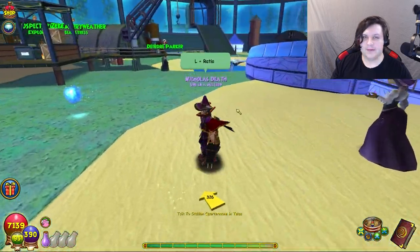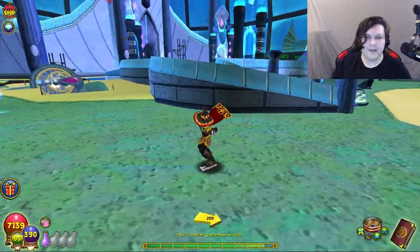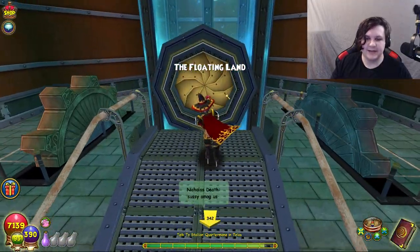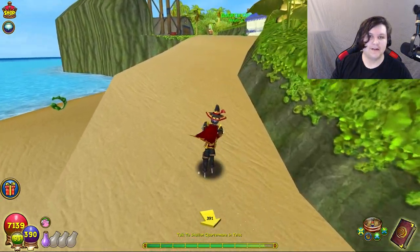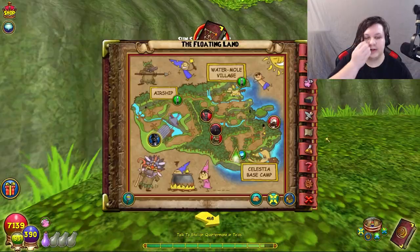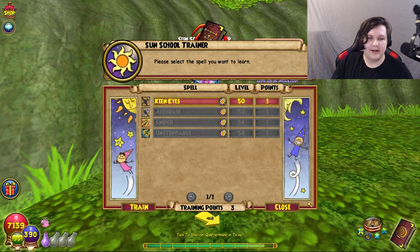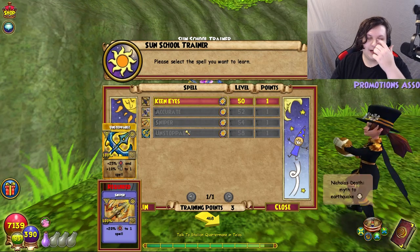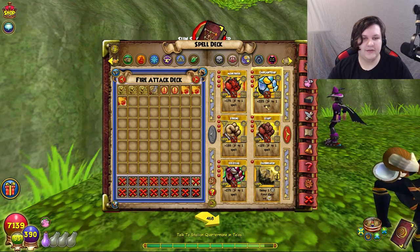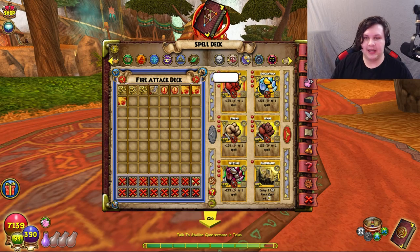For the Sun school, you want to train up to Monstrous and then Gargantuan. You can get Gargantuan at level 58, but not from the base trainer — you have to come to the Floating Land, past Pierce Stanson, and train up to Gargantuan from the Sun school trainer there. That extra damage from enchants is going to be super useful.